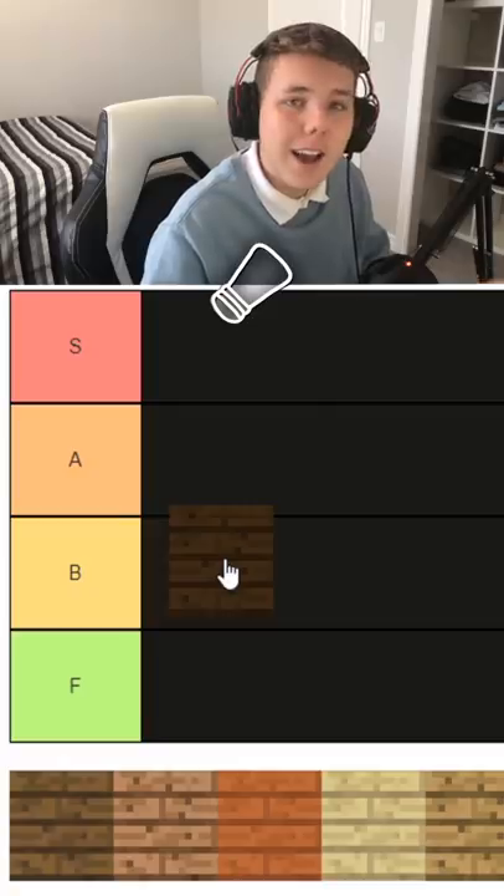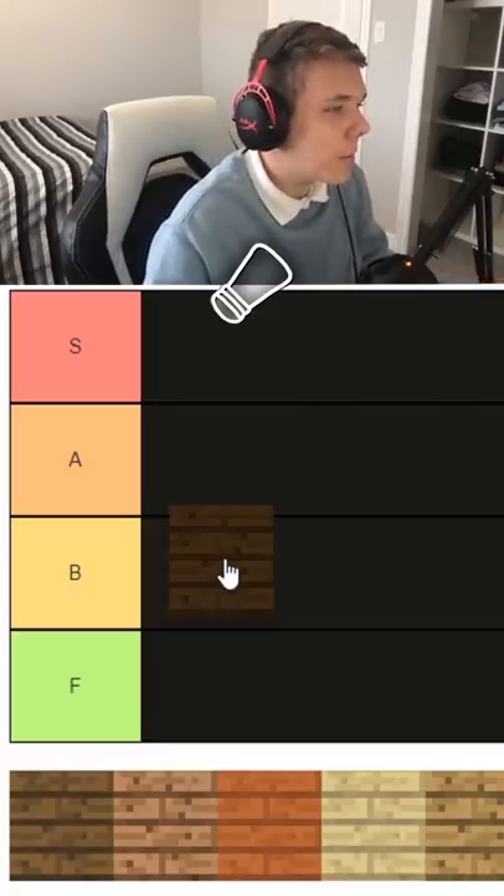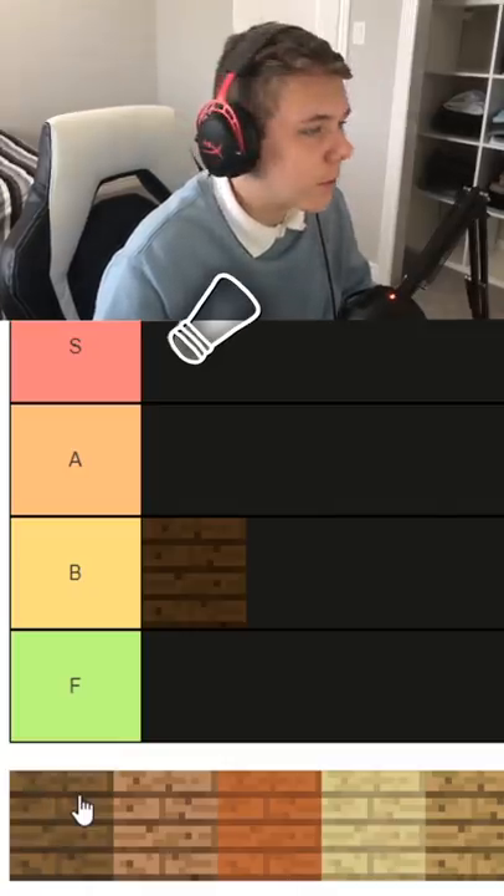First up we got dark oak wood. It looks good but it's kind of hard to find. Personally I think it gets outclassed by spruce wood, so it's a B tier for me.